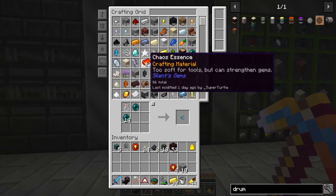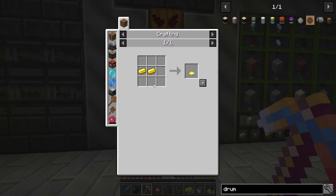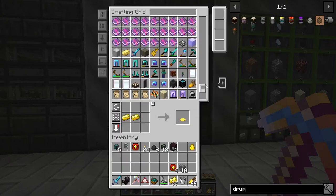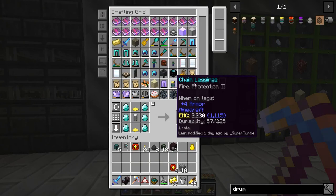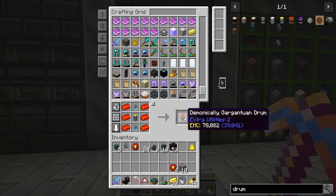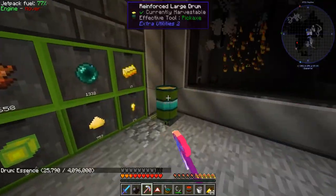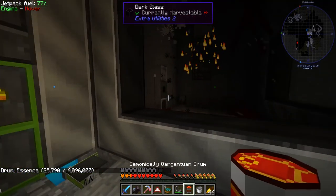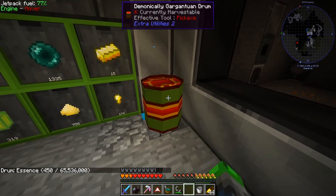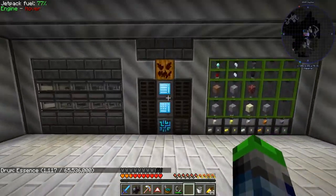I've got 23 now. Let's make an iron drum and some weighted pressure plates. Holy crap — that's at 4 million! And 65 million it holds — holy crap, that's crazy!